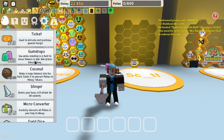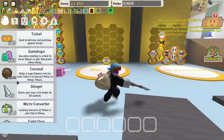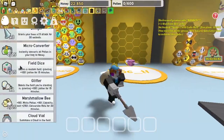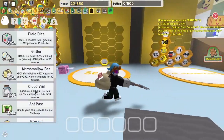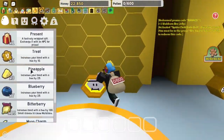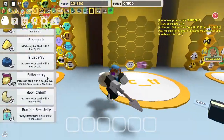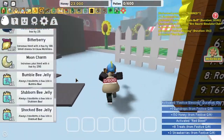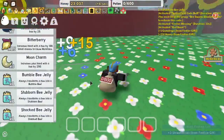Now let's look at everything I got. I got 43 tickets, 63 gumdrops, 10 coconuts, 3 stingers, 4 microconverters, 8 field dice, 1 glitter, 2 marshmallow bees, cloud vial, an ant pass, 5 treats, 3 pineapple, 7 blueberries, 15 bitter berries, 3 moon charms, bumble bee jelly, stubborn bee jelly, and a shock bee jelly. That's amazing.